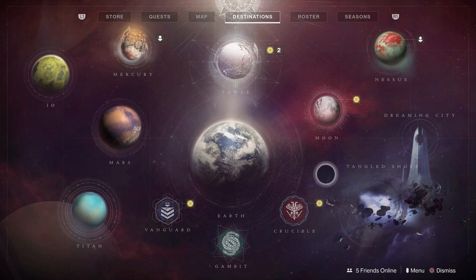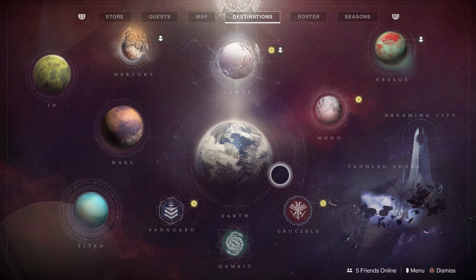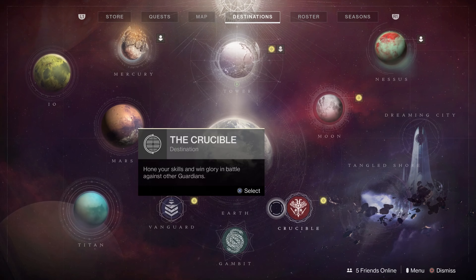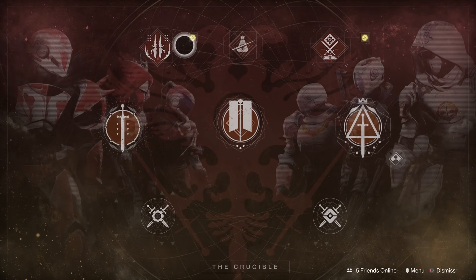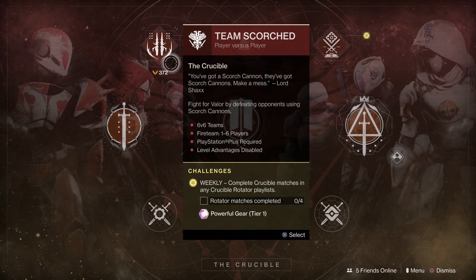These symbols indicate powerful drops that can be obtained. There are a lot more if you haven't played very much — I've played quite a bit so not all of them are unlocked for me. But an example would be: you click into Crucible and you would have this same challenge for all of these as well. For example, you play four matches in the Crucible and you receive a powerful gear drop.